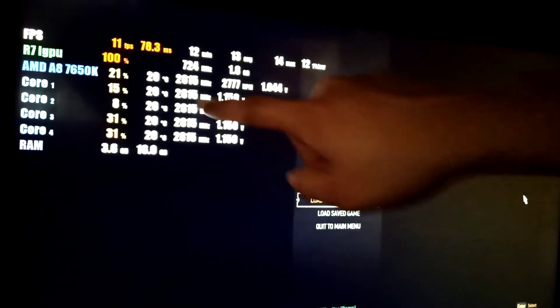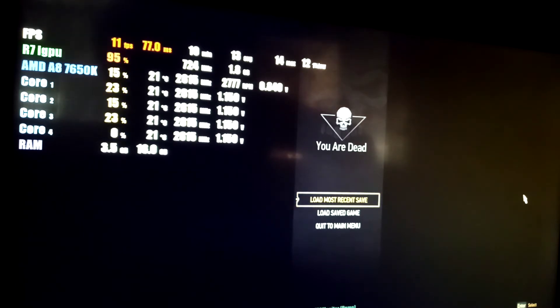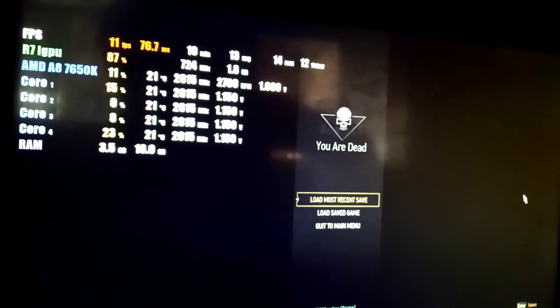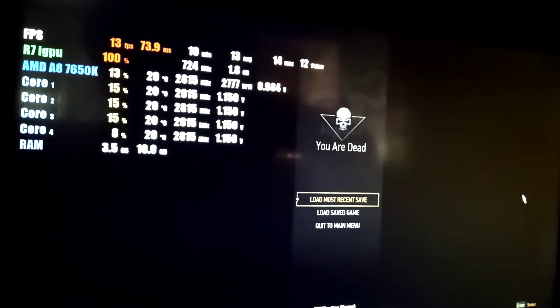As you can see, the processor can still work, it can still run the game, but the problem is the iGPU can't handle the game itself. It's hitting 100% GPU usage already — it's maxed out, there's nothing more it can give. Actually, we have added a GTX 750 Ti with this setup and it's playable. So it's not recommended to play this game using only the iGPU on an A6 or A8-7650K. Thanks for watching, see you in my next video, bye bye.